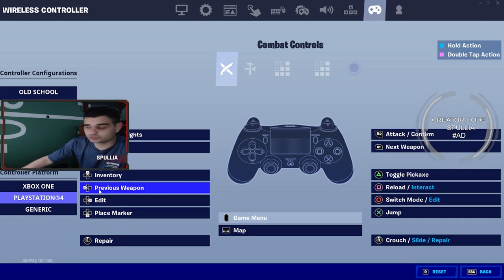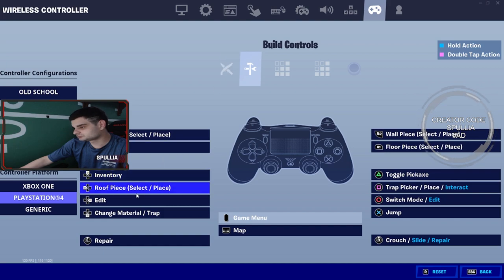The edit button is on the d-pad. To switch my weapons to the left, I use left on the d-pad. Edit and the roof pieces are also on the left d-pad since I don't have an L1 button.